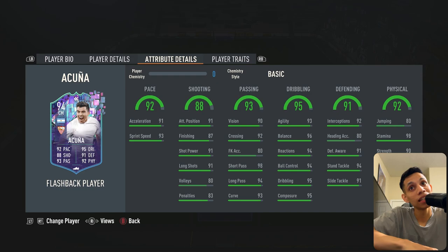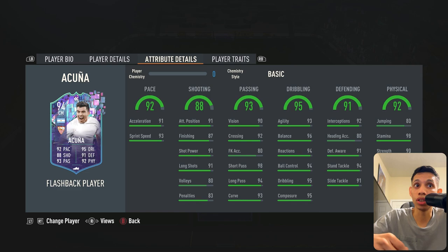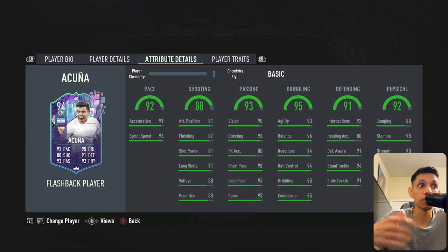Welcome back to another video. Today we have Acuna. Acuna is a very unique card in FIFA because it's not many 5'8 players that are stocky that also get given 96 balance, crazy dribbling at 95, composure, max stamina almost, and high aggression and strength.